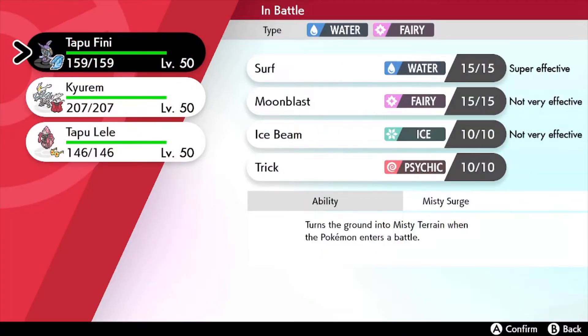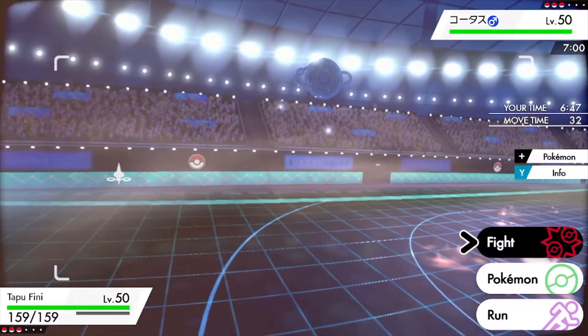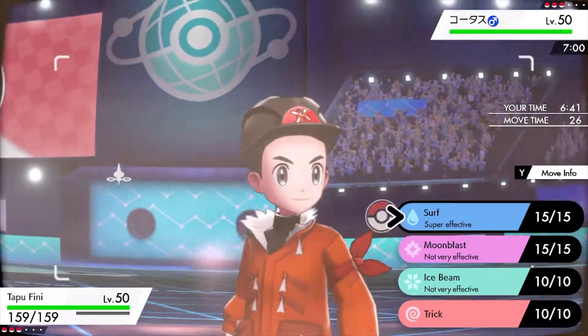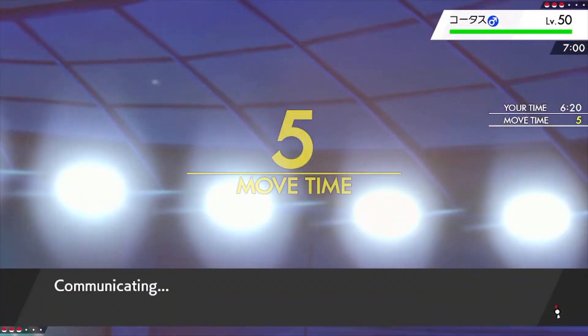I chose Tapu Fini, Kyurem, and Tapu Lele here. Kyurem was not a very good choice against Eternatus — I should have gone with Landorus or something.